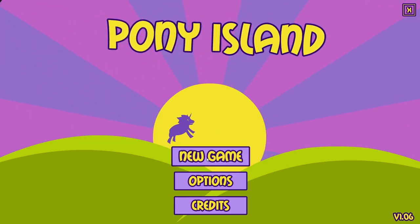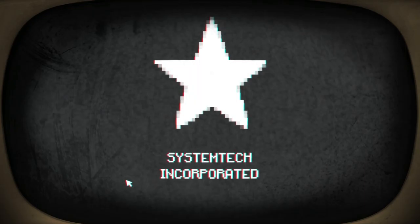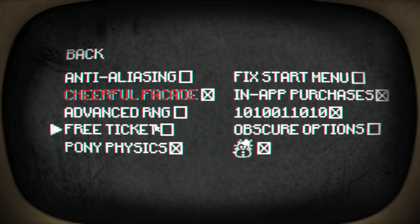So we're just going to dive in and figure out what there is to see here. System Tech Incorporated. Now we're in the actual game. Pony Island — start game. That's not working. Credits, 1982, options and help. Anti-aliasing, cheerful facade, advanced RNG, free ticket.